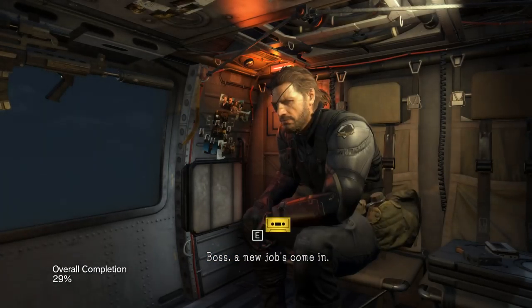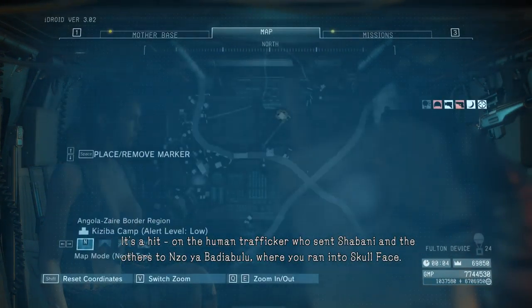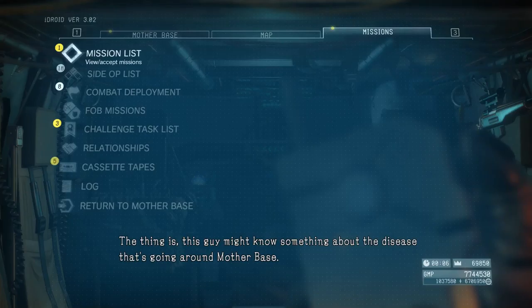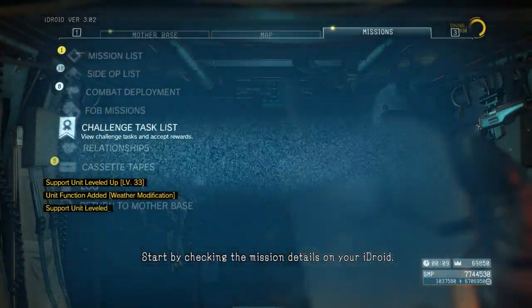Boss, a new job's come in. It's a hit. It's a human trafficker who sent Shibani and the others to Nzoryabadiabulu, where you ran into Skull Face. The thing is, this guy might know something about the disease that's going around Mother Base. The symptoms are similar to the ones we saw at that factory. Start by checking the mission details on your iDroid.